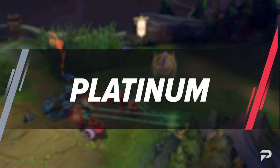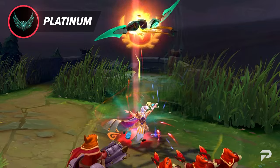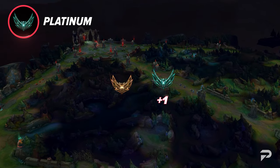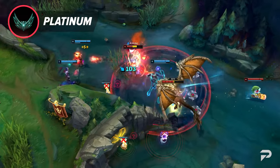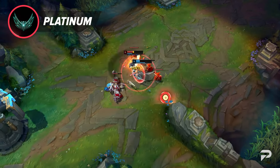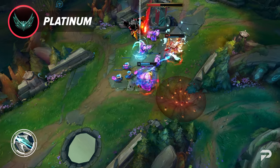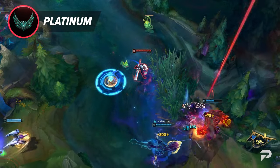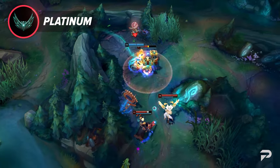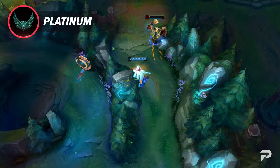Now we have plat. Plat is right on the border of middle and high elo. Plat 4 and 3 are middle ranks, and plat 2 and 1 are the start of high elo. Plat is to gold what bronze was to iron — the average plat player is just like the average gold player, but plus one in every aspect. Macro is just a bit better, core concepts are just a bit better, and laning is just a bit better. The one thing plat players excel at much more than gold players is a better understanding of specific game knowledge — knowing what items do and when they are good, as well as knowing most champion abilities, cooldowns, and how to play around them. Learning that is one of the biggest hurdles in League, and once you do, you start improving really fast. My advice for climbing plat is to really work on your mechanics.